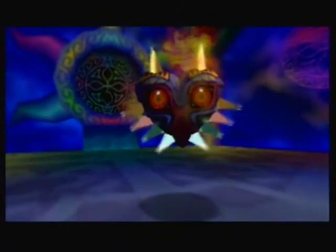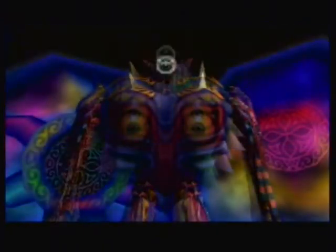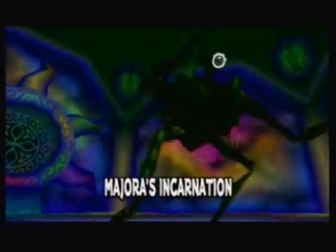Once Majora's Mask has been defeated, he'll sprout skinny little arms and skinny little legs and an eyeball. His fight's not over till it's over. And we have Majora's Incarnation — who's the funniest thing ever.